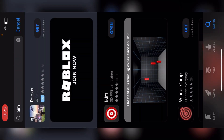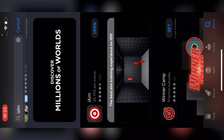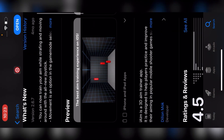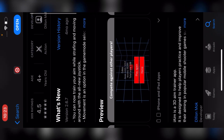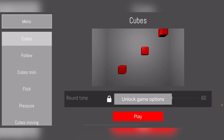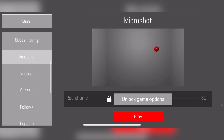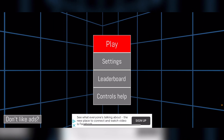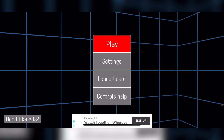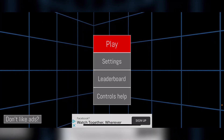I use the iAim app about once a week when my aim feels a bit off. It's available on iOS — not sure about Android. It has a bunch of aim training varieties: cubes, follow cubes, mini flick, and more. It's a really solid app if you'd rather not use COD Mobile's training mode to warm up your aim.